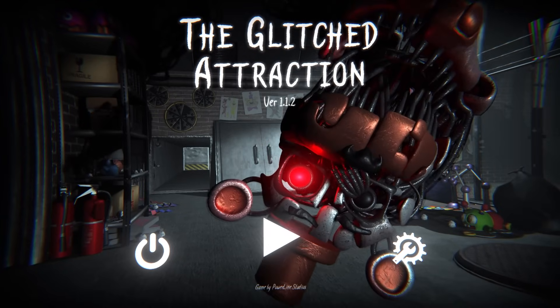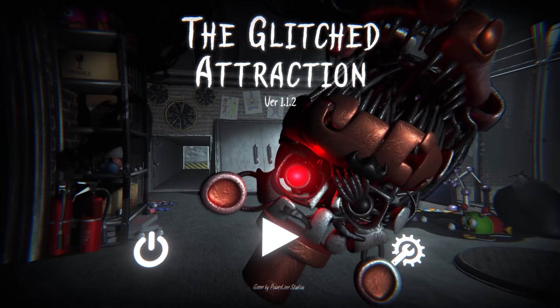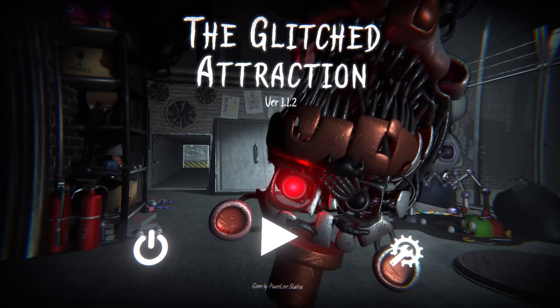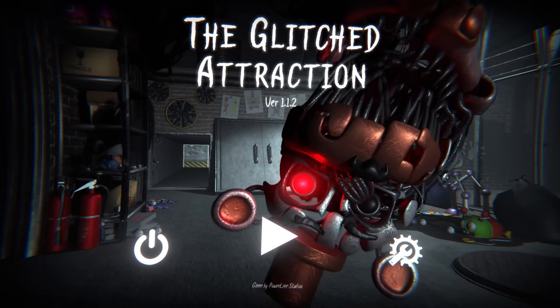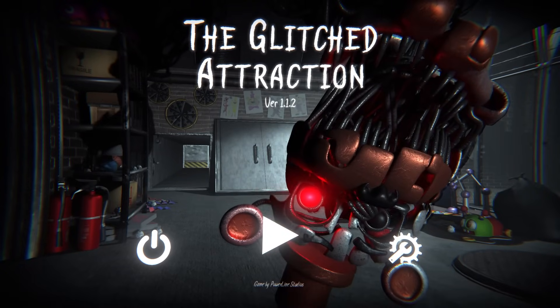What's up guys and welcome back to some more Five Nights at Freddy's: The Glitched Attraction. Now in the last video, we hopped into the Five Nights at Freddy's 6 back alley with Scrap Baby, Molten Freddy, and a bunch of other terrifying animatronics. We completed that level and just hopped into a bunker, and I think this is going to be the finale for the game.